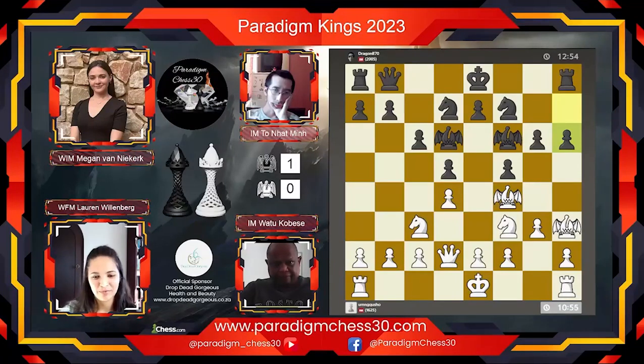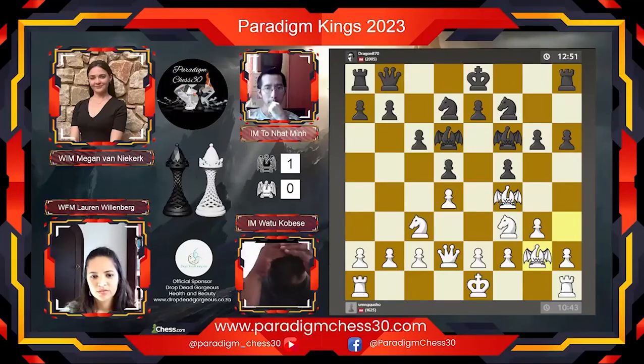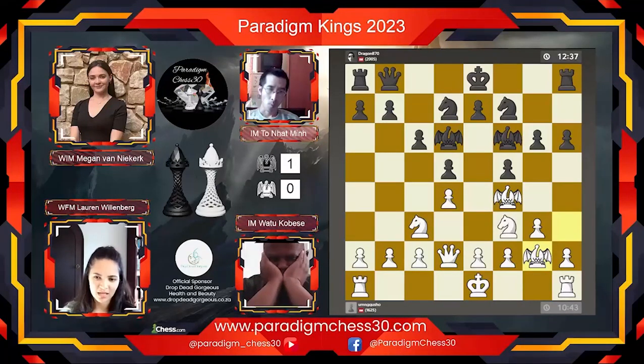We'll definitely be seeing some of those intense moments today. Later we'll be having WIM Elect Megan Fanica joining us for some analysis and to talk about her own experience with Paradigm Chess 30. It seems like Watu did castle but he dropped the bishop back — I suppose he needs to make space for that dragon bishop on f4 — but it does seem he wants to come up on that side of the board.